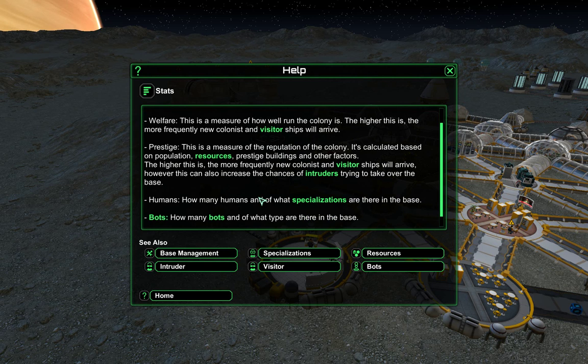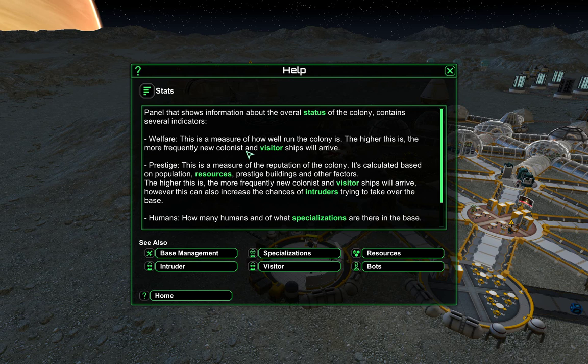Under base management — welfare. This is a measure of how well-run the colony is. The higher this is, the more frequently new colonist and visitor ships will arrive. So I think I may be completely wrong about welfare impacting the number of colonists on the ship. It seems the higher your welfare is the more colonists there are, but that might just be a coincidence. Prestige, population, resources, and other vague factors they're not going to tell you about.